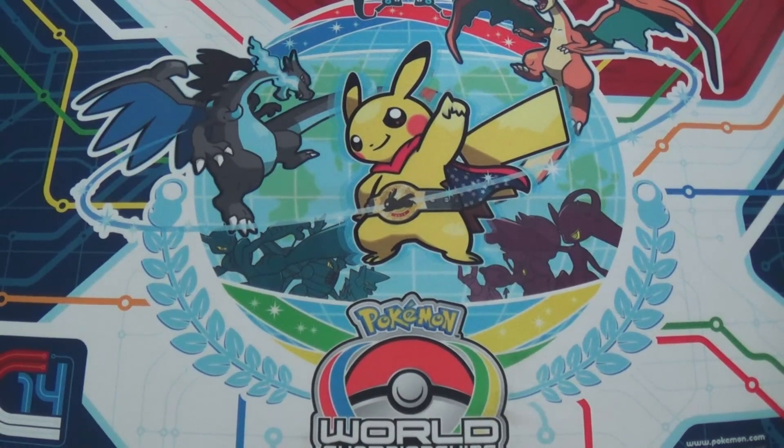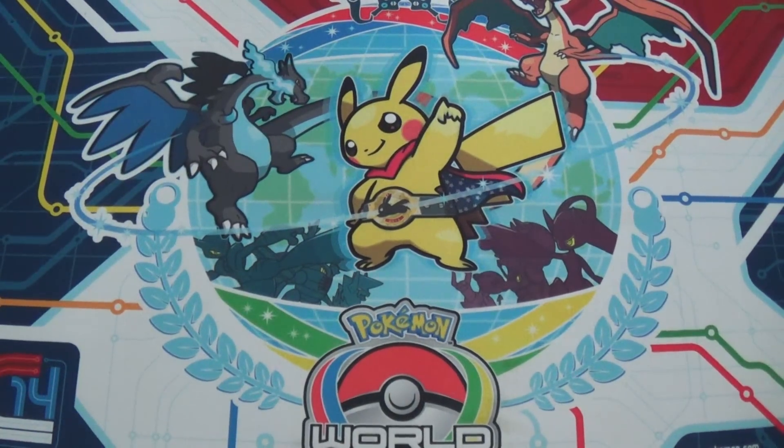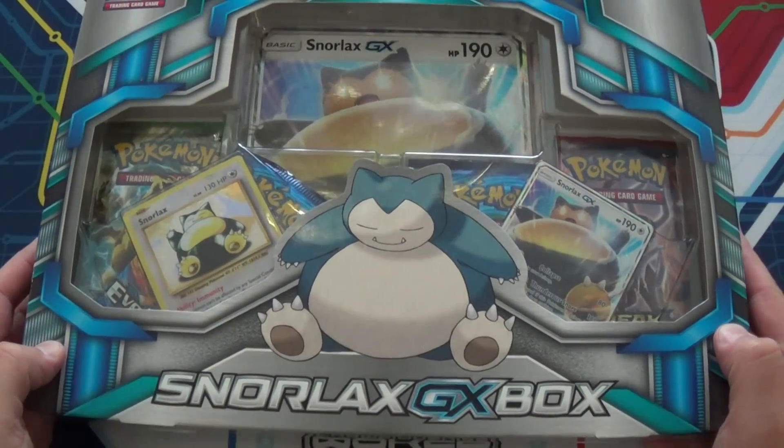Hey guys, it is Fox, and welcome back to more Pokemon pack openings. You can tell it is a Pokemon pack opening, not by the fact that I have a Pokemon mat, but the fact that there's wood under it. Today I'm going to be opening something someone requested me on Twitter — it is the Snorlax GX box.